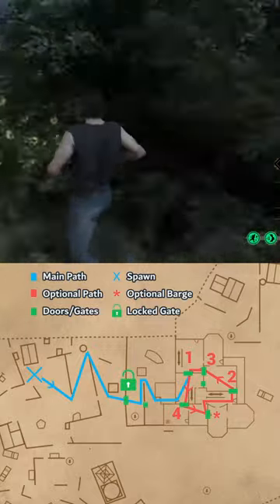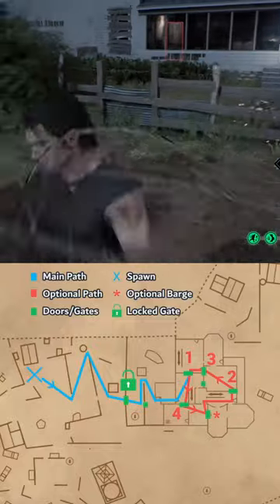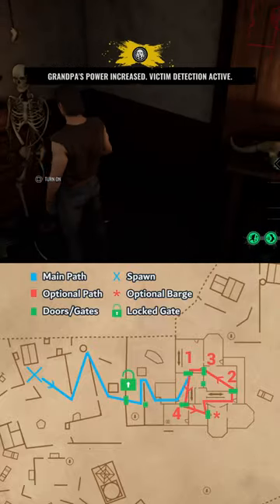Let's start with Family House. Kick the crawlspace in back garden if open, then latch and barge first floor doors. I sometimes don't barge the dining room door to zone the front window, but it's comp-dependent. Oh, and don't forget Mr. Skelly.